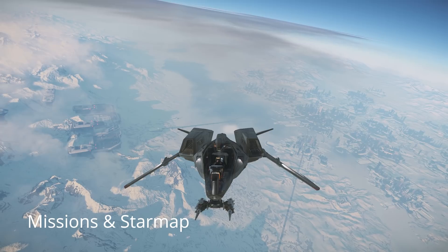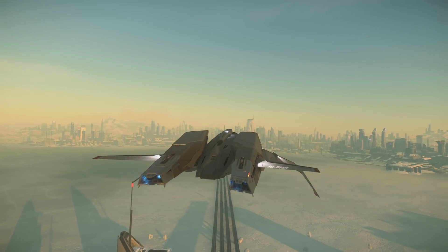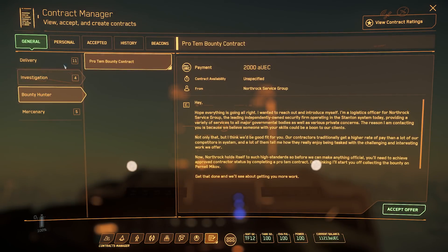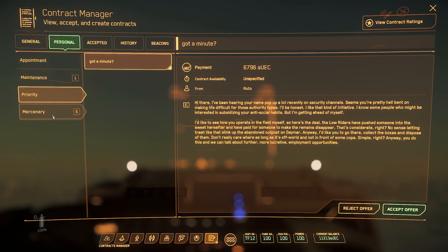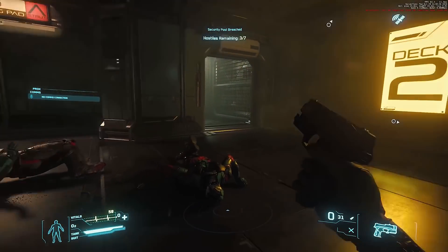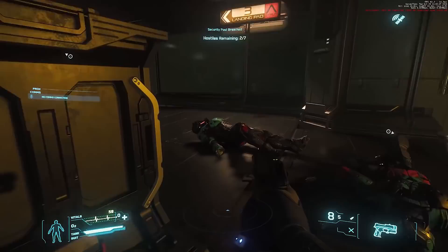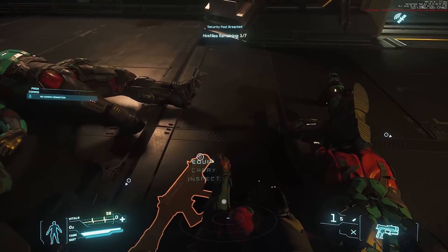Let's look at selecting a mission. Missions are accessible from the mobiglass Contracts Manager — press F1 and look at Contracts Manager bottom right. The General tab has lawful missions that are regularly updated. The Personal tab might have less legal missions or more personalized ones that have come through to you rather than being broadcast across a jobs board. Avoid missions that are too hard or that you can't do — for example, a delivery mission probably won't work with your Mustang Alpha if it requires cargo space. It's worth doing bounty missions to start with as they give you a feel for traveling around the universe and a little combat in a more enclosed environment. Note that traveling to bounties can take you quite far out of the way.